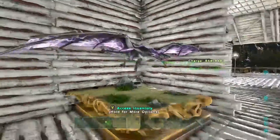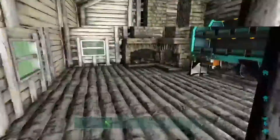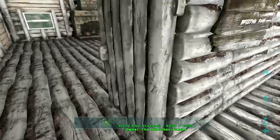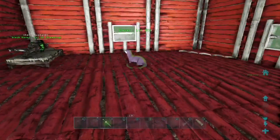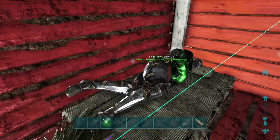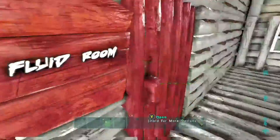We've got taxidermy of Lightning Wyvern — Excessive Force. We've got the breeding room, which is also more of a hatchery. We've got Jared's vital fluid room, because this game won't let us type 'blood' on the signs. We've got his otter. Obviously Jared's here.